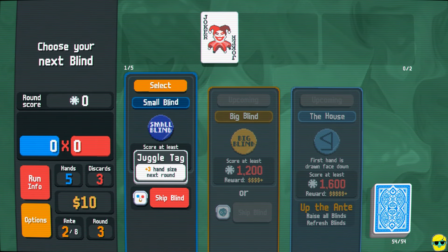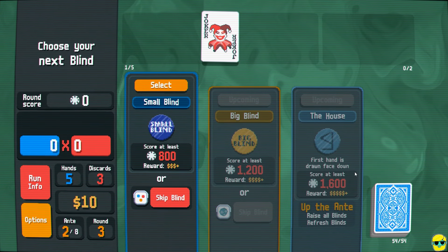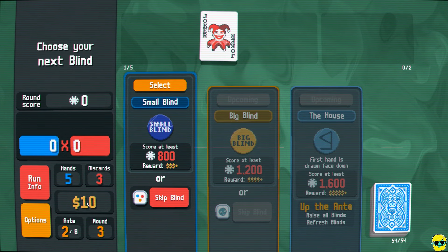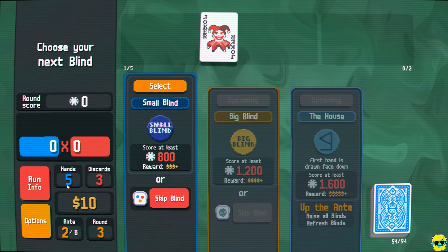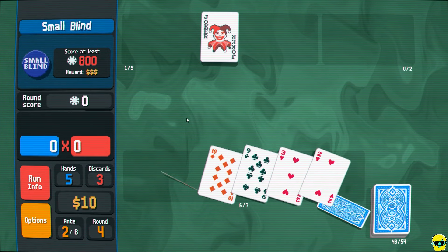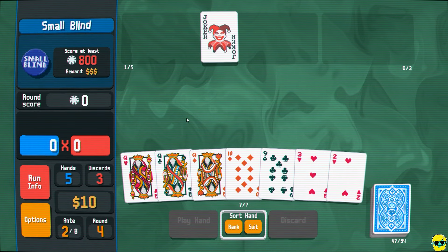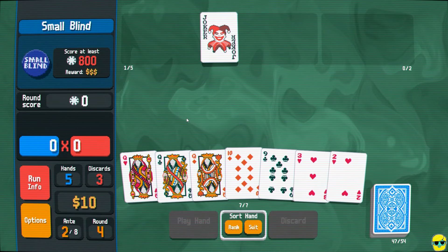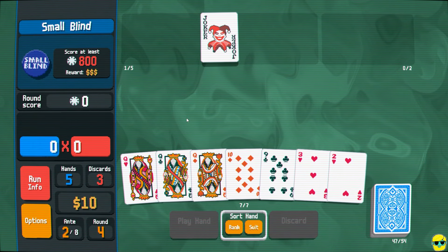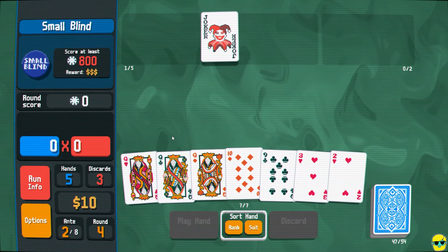We can skip this to get plus three hand size and then go right into the boss, but if we do that we lose the opportunity to collect interest and money from our extra hand. I actually like doing the blinds a lot — I don't skip unless it really blows me away. We had that joker that triggers off of how many times you play a hand. We have the blue seal we want to activate in combat. We get interest and money from the hand. So I don't skip that much.